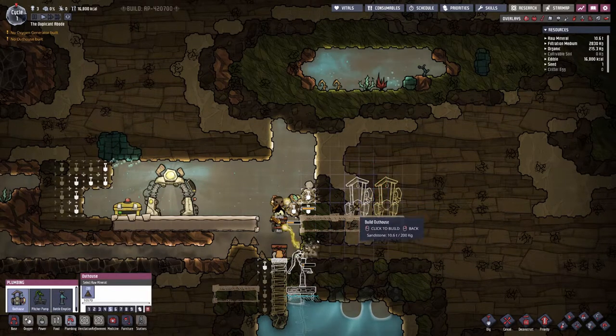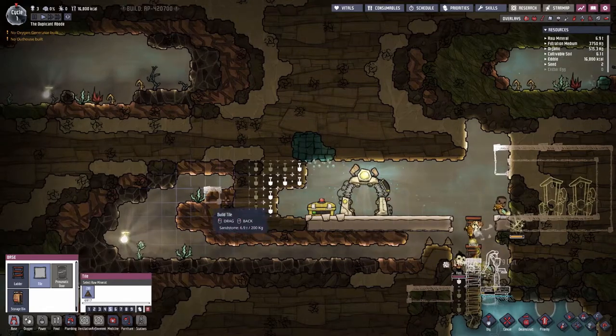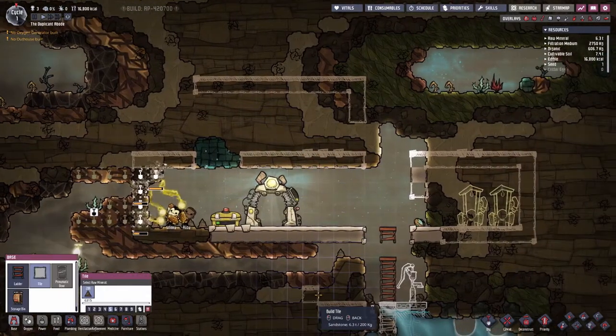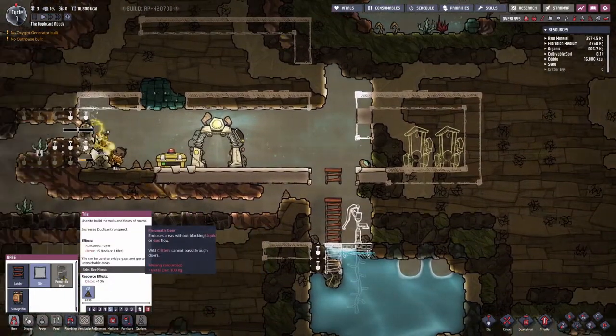I'm interested to see how many of those are still here. The nomatic door requires resources and metal ore, so I'm gonna have to dig into this. I'm gonna set this to priority six so we can actually get some doors in here. This area up here is gonna be the barracks — this is where I almost always put the barracks. I have no clue what this area is gonna be used for yet but we'll figure that out later.